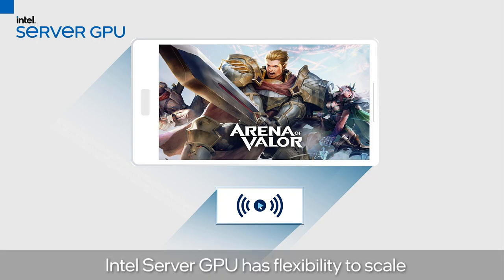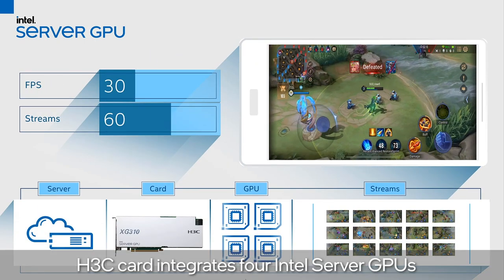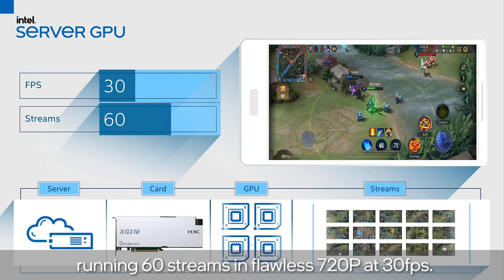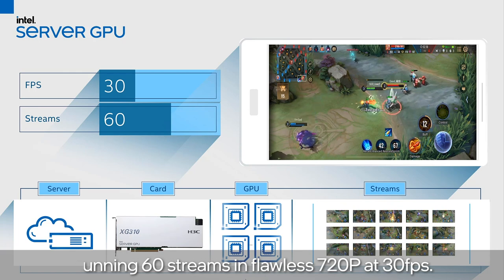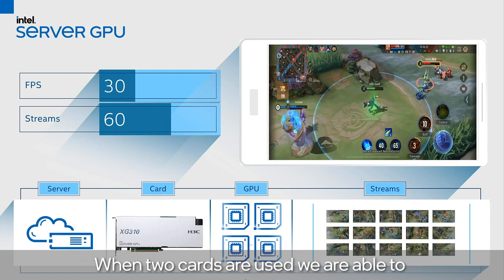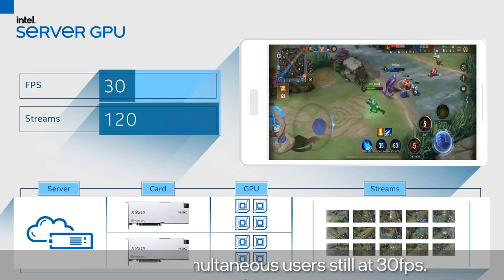What makes this GPU stand out is its flexibility to scale to many game streams at the same time. With the H3C card that integrates four Intel server GPUs, we're running 60 streams of flawless 720p at 30 frames per second. When two cards are used, we're able to stream 120 simultaneous users, still at 30 frames per second.